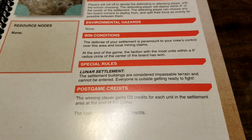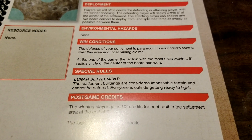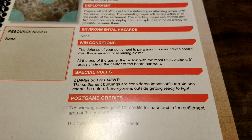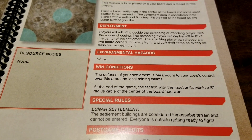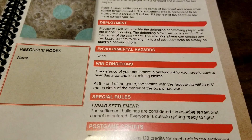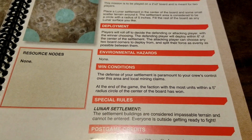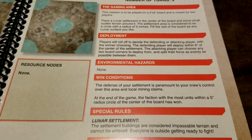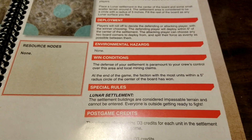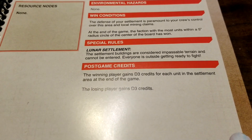For special rules: the lunar settlement buildings are considered impassable terrain and cannot be entered — everyone is outside and ready to fight. There are some optional rules where you can set up an internal game, such as if someone breached a hab unit, and you could actually do the fighting inside. But for this scenario, you can't enter the buildings, which keeps it from getting way more complicated than it needs to be.